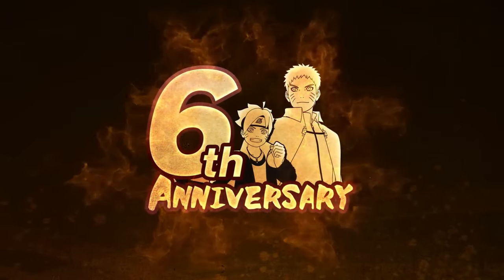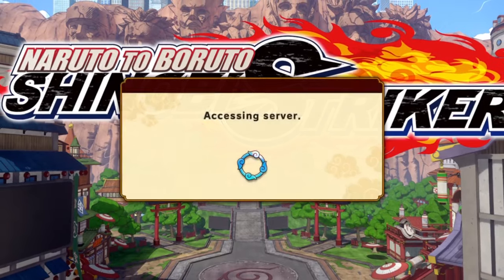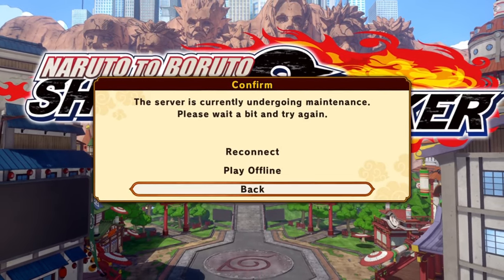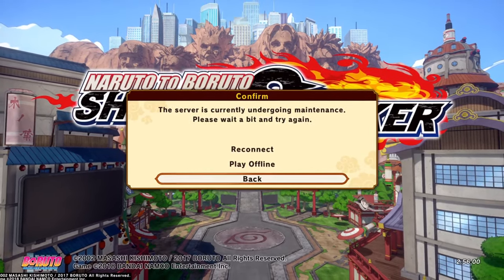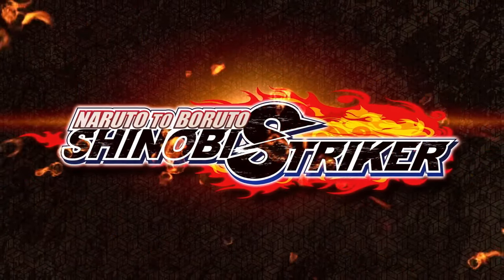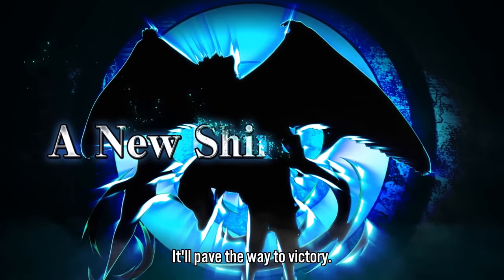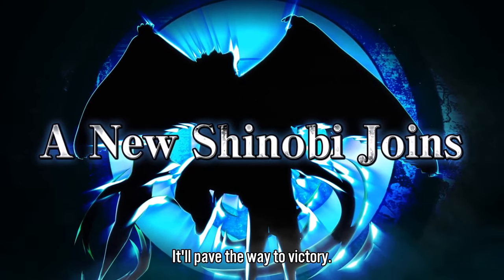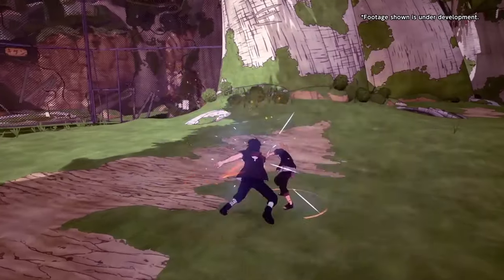The new update of Naruto to Boruto Shinobi Striker quite literally broke the game. It's been almost two weeks since the update and PlayStation players like myself still can't log into the game. Today we're gonna take a look at everything that's new in this update, everything that's been announced — the new Shizui DLC, the new weapons that have been showcased, and especially the Ninja Hawks and the balance changes.